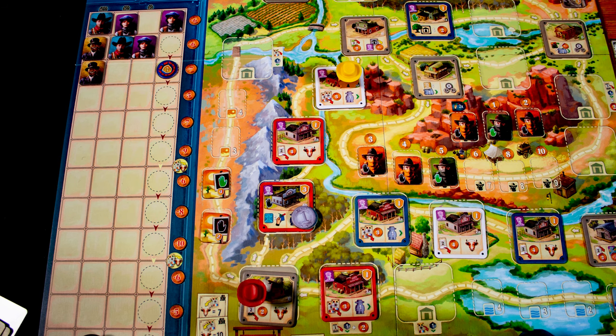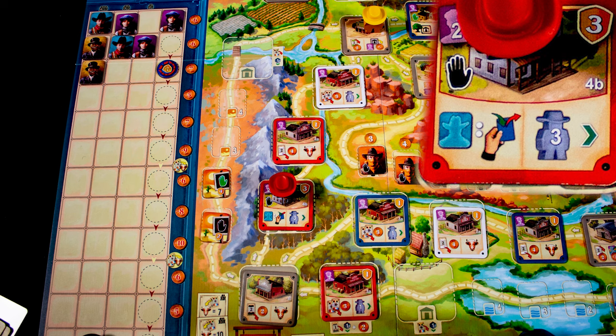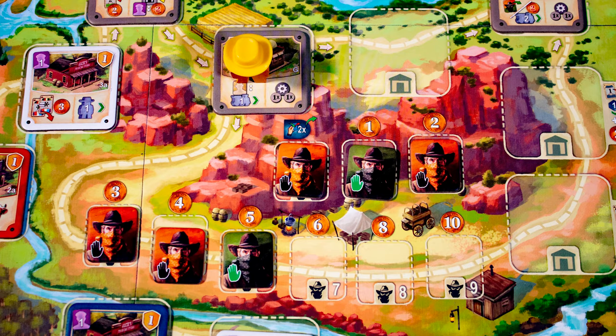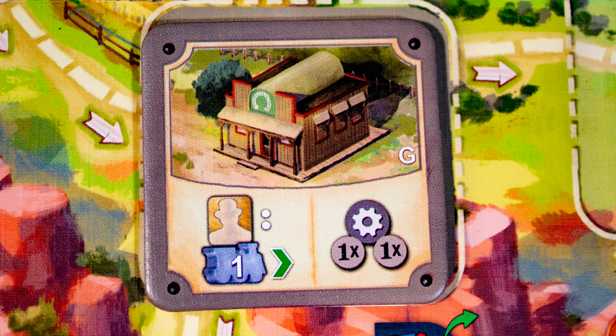Or they could go the other way, paying two coins to the red player. Red does not have to pay tolls on their own buildings. They land here and use the two abilities on the building, the second of which moves them ahead three, and they can use the second building too. Routes can get quite expensive.